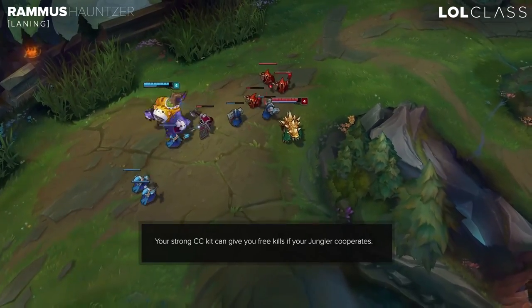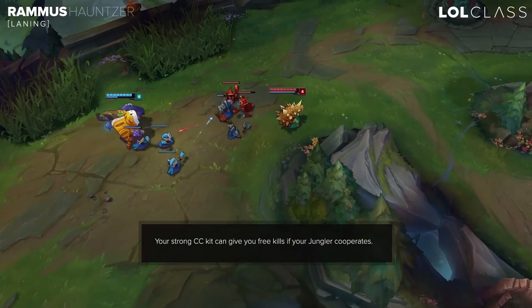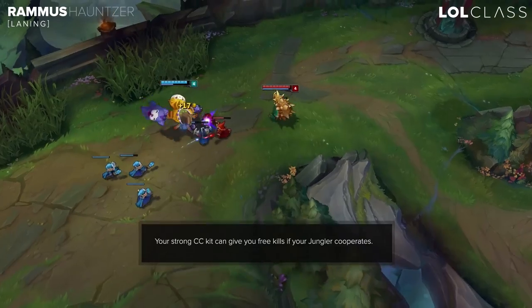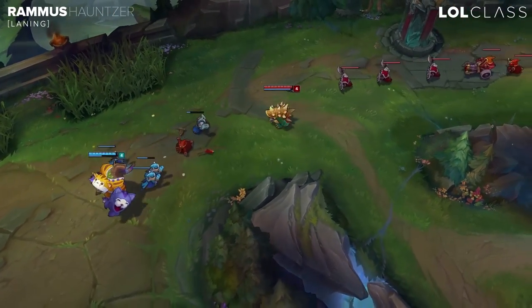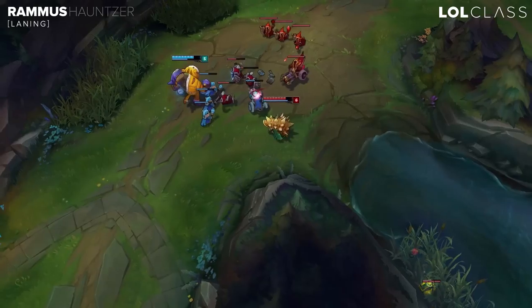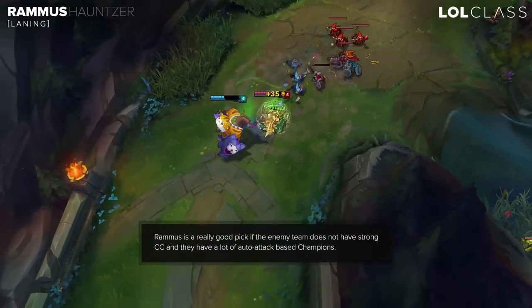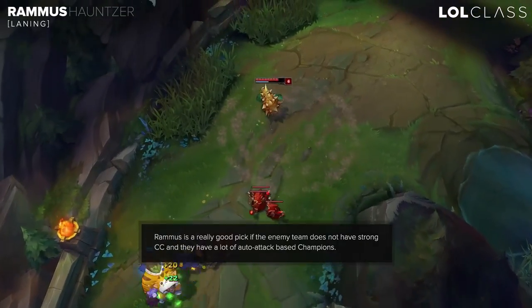Against ranged matchups it's usually a lot harder because he doesn't have a good gap closer early in lane, so you have to take the lane slowly and make sure you get enough farm for good backs. If you can just farm under tower until you have a few items, then it'll be really strong. The goal on Rammus is to get to level 6 where you have your ult, because your ult is such a good playmaking tool. Rammus doesn't have many options in lane other than just farming or going for an all-in.